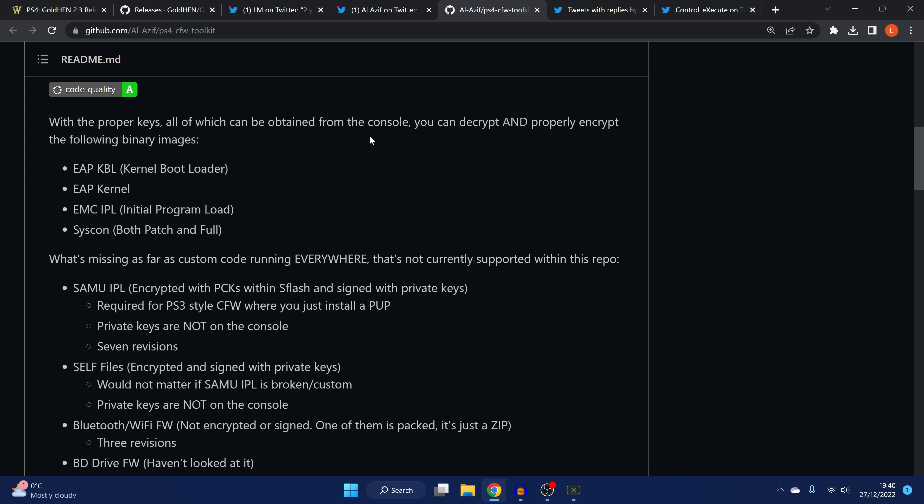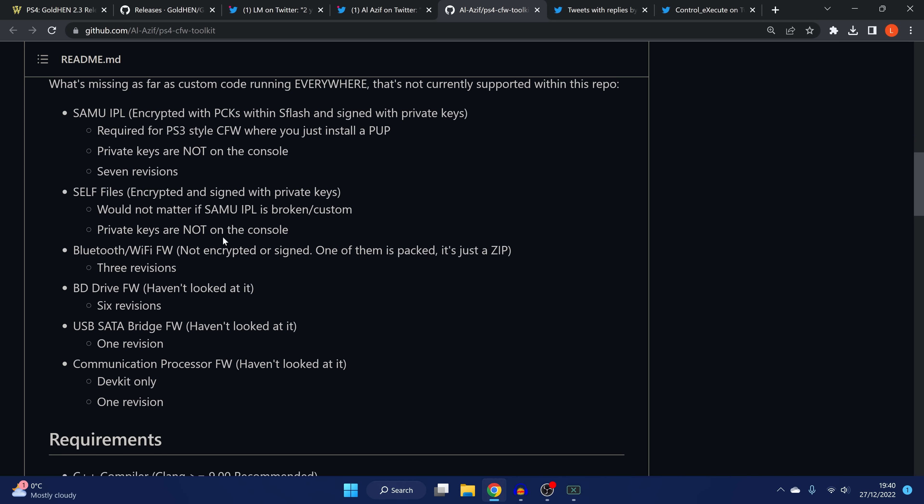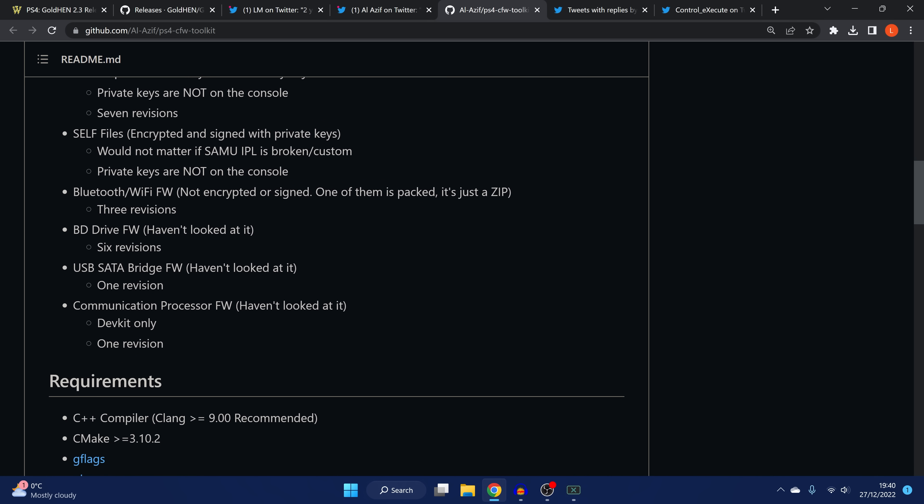Using the proper keys obtained from the console, you can decrypt and re-encrypt the following binary images: the kernel bootloader, the initial program load, both patch and full for the syscon, and the EAP kernel. Some things are currently missing — custom code running everywhere is not supported, SAMU encrypted with PCKs with S-Flash and signed with private keys is required for PS3-style custom firmware where you just install a PUP, and we don't have that yet because private keys are not on the console.